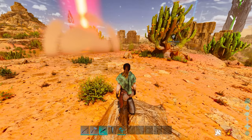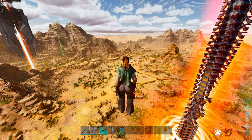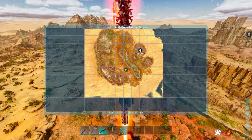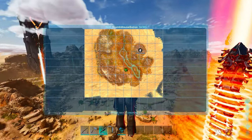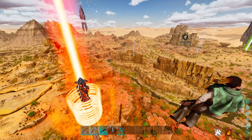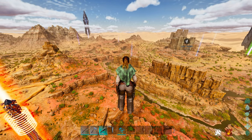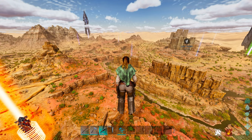On the Scorched Earth map, if you follow the water all the way up, that area is essentially red and yellow drop alley. You can get just about all of the red and yellow drops just by going up that little alley — that's the only place they can spawn, besides the deep ocean crates out on the actual sand.